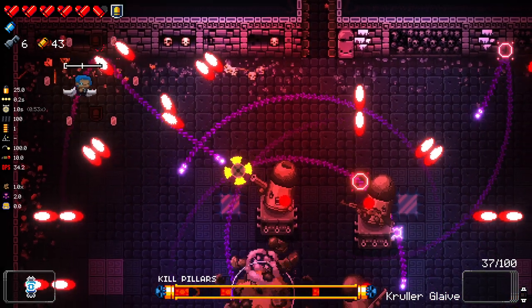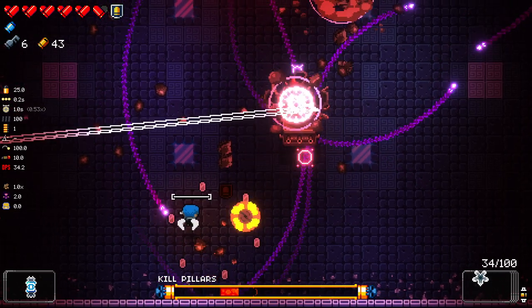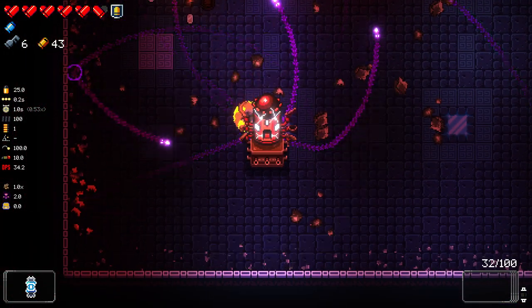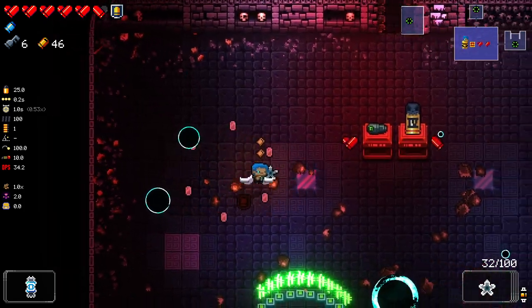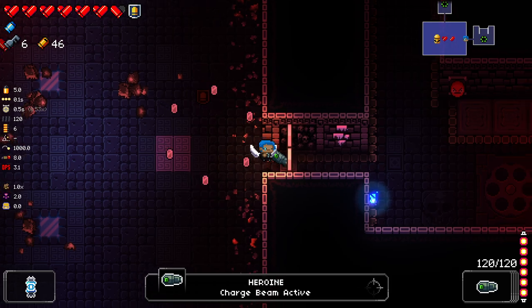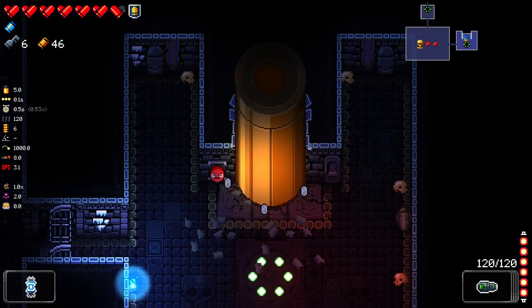I'm going to go with a glaive just because it pierces. Okay, everything else already died — wow, you died quick. No key, goddamn it. We're at six keys — please, next floor, give us a key. Please give us a key. I have left so many chests unopened. I want one and I want one now.